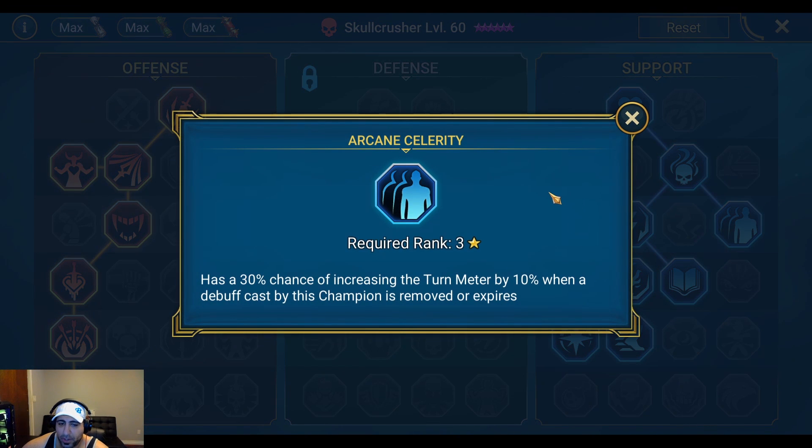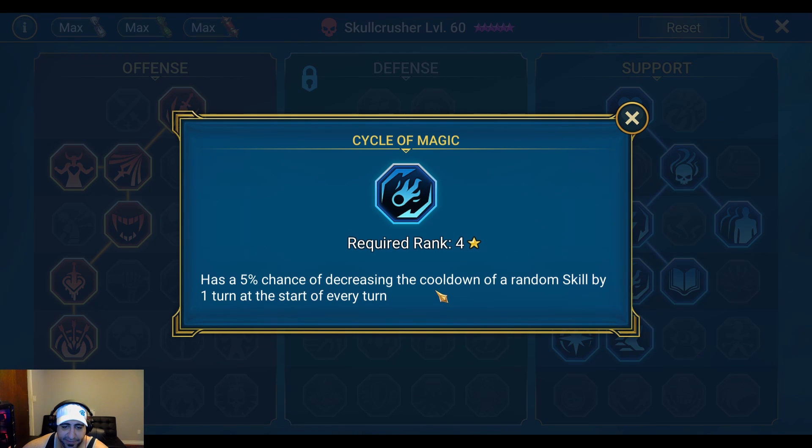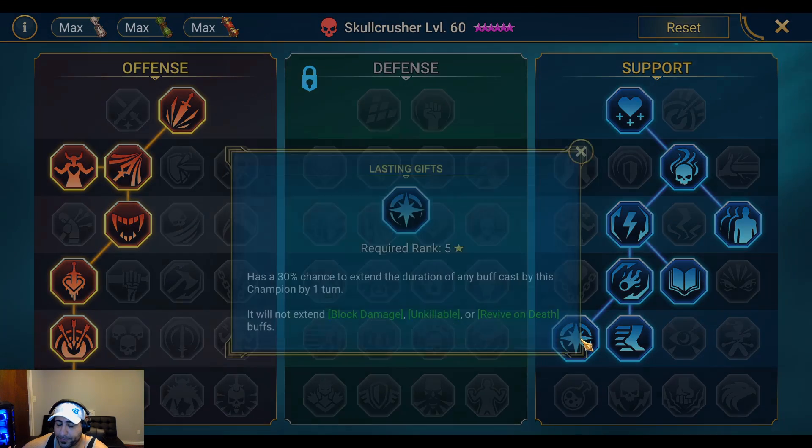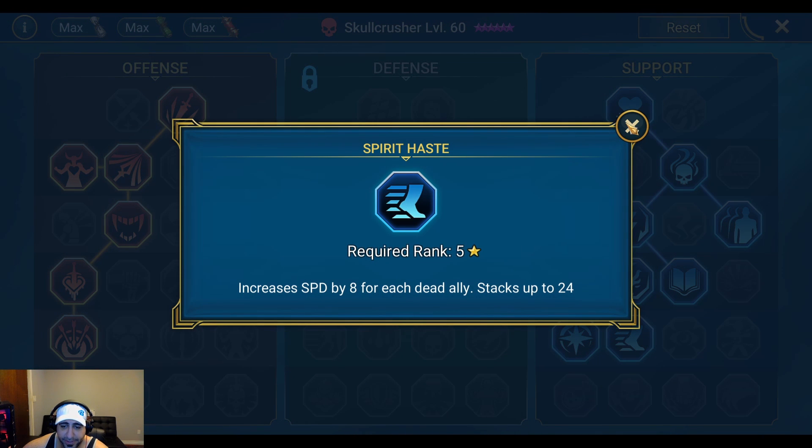On the support tree: Max HP +810. Exalt in Death heals the champion by 10% of max HP the first time an enemy is killed each round — good for arena and dungeons. Arcane Celerity gives a 30% chance to increase turn meter by 10% when a debuff cast by him expires, which pairs with his heal reduction. Rapid Response gives a 30% chance to increase turn meter by 10% when a buff he placed is removed or expires — since he places counter attack and ally protection on all allies, he has a high chance to gain a lot of turn meter. Lore of Steel for speed sets. Cycle of Magic gives a 5% chance to reduce a random skill cooldown by one turn each turn. Lasting Gifts — 30% chance to extend buffs cast by this champion by one turn; won't extend unkillable but will extend ally protection and counter attack. Spirit Haze increases speed by 8 for each dead ally, up to 24.